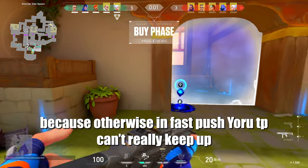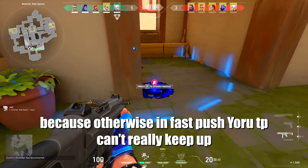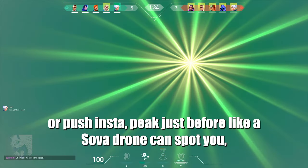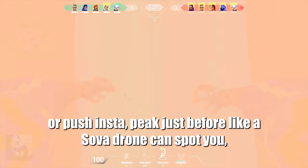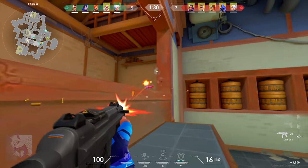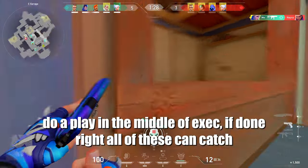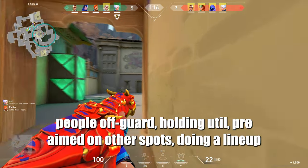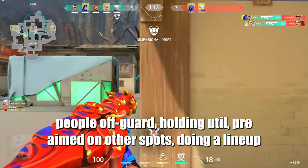Because otherwise, in a fast push, Yoru's tippy can't really keep up. Also, you can change timing when you do a play on defense — pick or push instantly, pick just before a sova drone can spot you, do a play in the middle of an execute. If done right, all of this can catch people off guard, holding util, pre-aimed on other spots, doing a lineup.